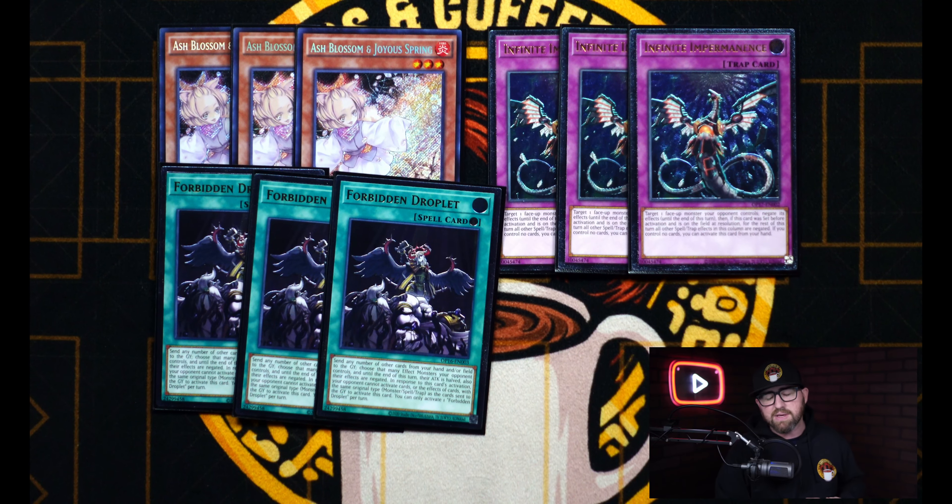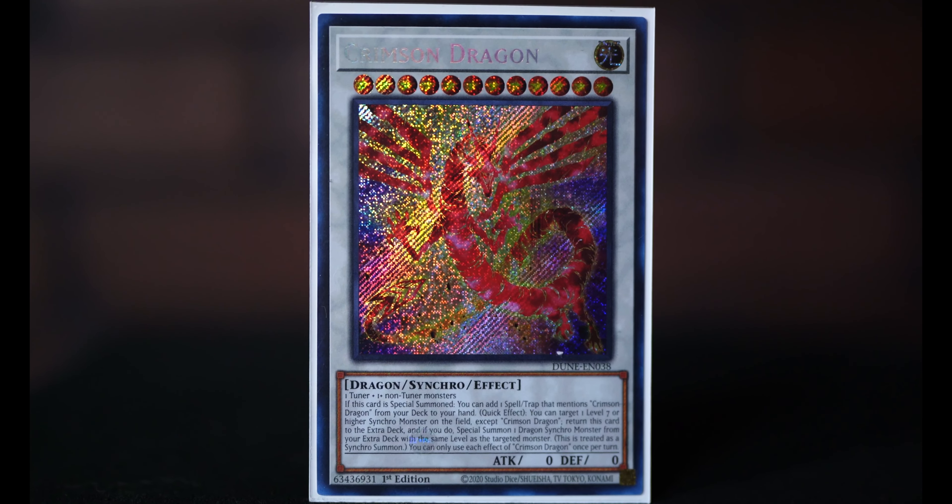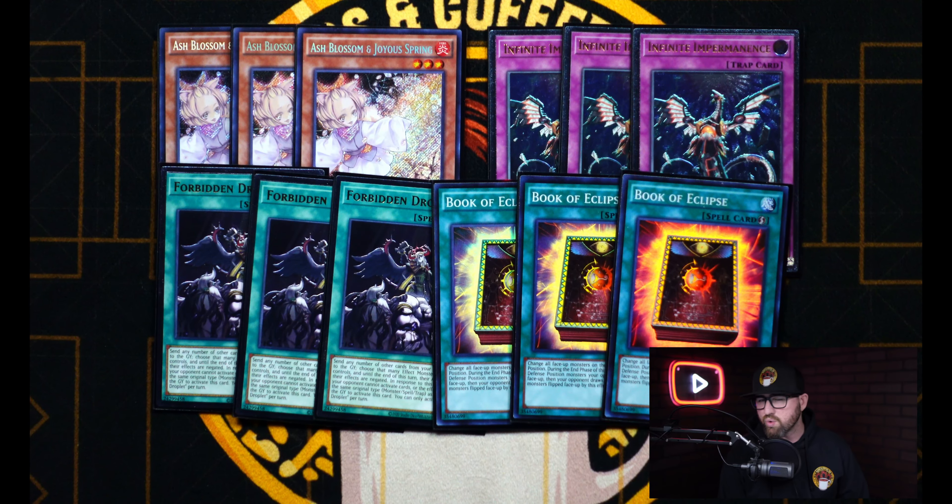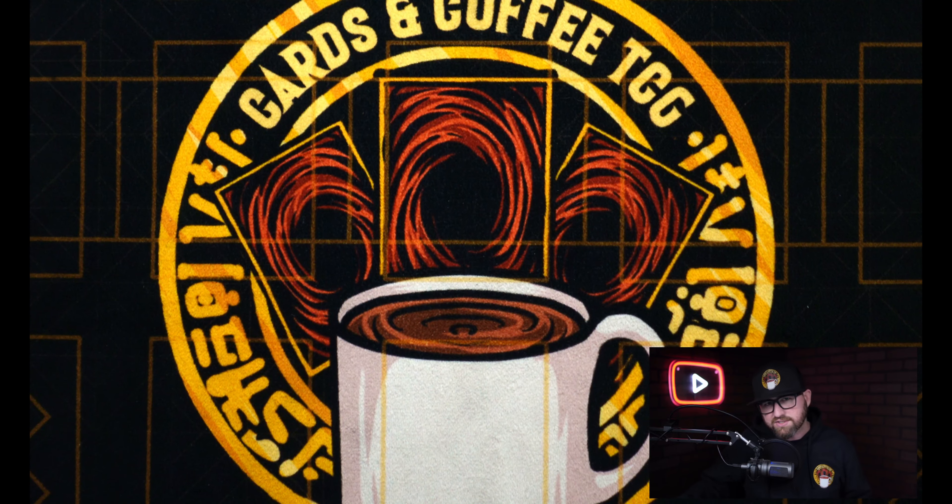For Board Breakers, first is three copies of Forbidden Droplet, because so many of your cards you want in the grave, so this is really free when breaking a board. Droplet addresses so many different things in the format, and with Calamity running around now that we have to deal with in the Centurion meta, this is just another way to help make sure we get to play the game. We also have three Book of Eclipse, another great Board Breaker against Centurion and many other decks. Technically this can get Ash Blossom, but you have so many cards in your deck to check for Ash already. I think my favorite part about these Board Breakers is they're quick play spells, so you can use them defensively and you don't have hard going-second cards that suck going first. That's it for the main deck — really solid and very versatile into the current format.